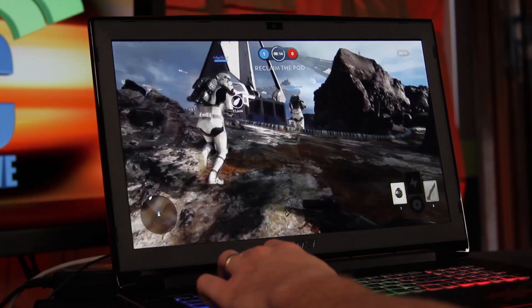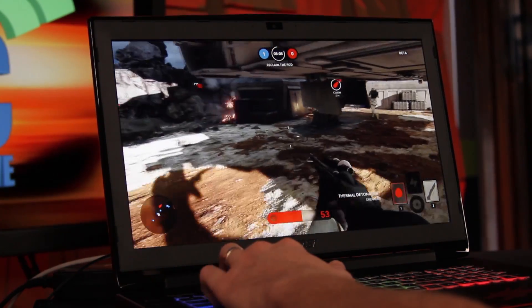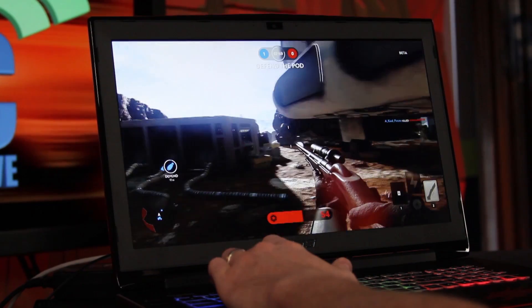Obviously the biggest feature here is the GTX 980, and you're going to get some outstanding performance. We've only had this for a couple of days — I spent the last two days playing the new Star Wars Battlefront beta on it, took it home last night for testing. We were able to play Star Wars Battlefront at 1080p with everything maxed out and never had a hiccup — smooth and easy to play. In benchmarks, we ran Crysis 3 at 1080p at very high settings at 46 FPS, and GTA 5 at 1080p at very high settings at over 62 FPS.